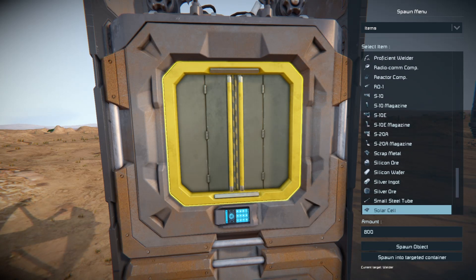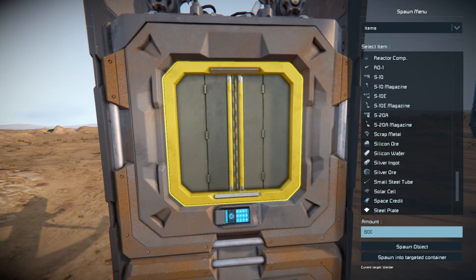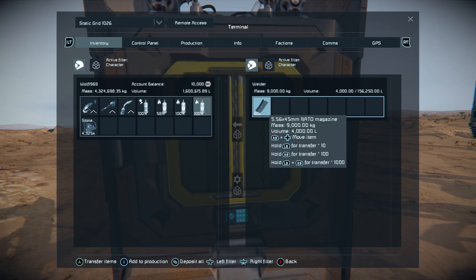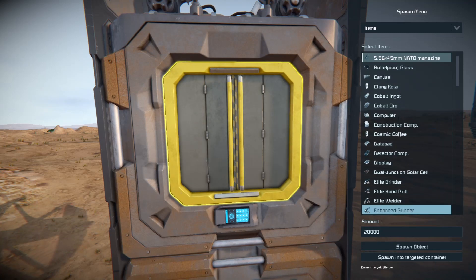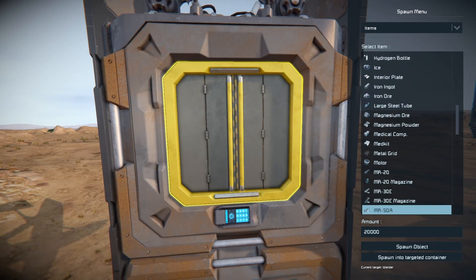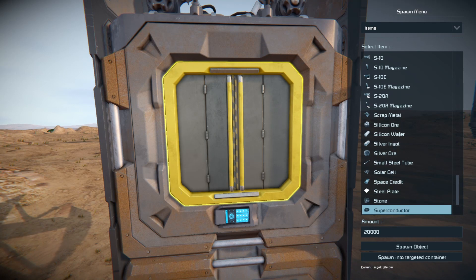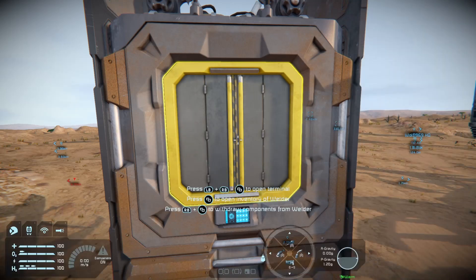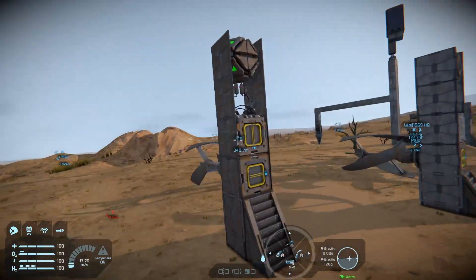We'll go down to steel plates because these lightning rods repair themselves, and to do that you need steel plates in the container. Always remember you have to select things — you can't just bring the item down, that's one thing I always forget. Press on the thing you want to use, then spawn it into the targeted container. So we've got steel plates — that is our self-repairing lightning rod.